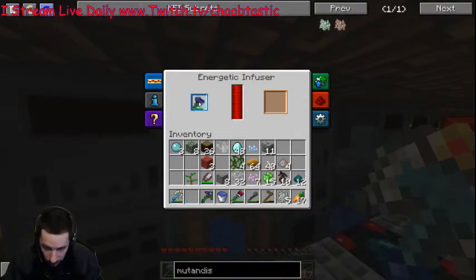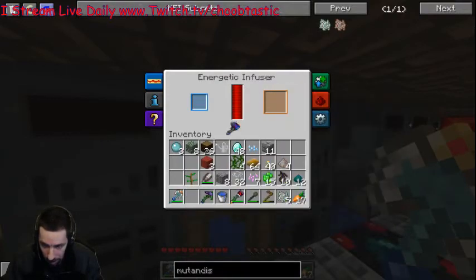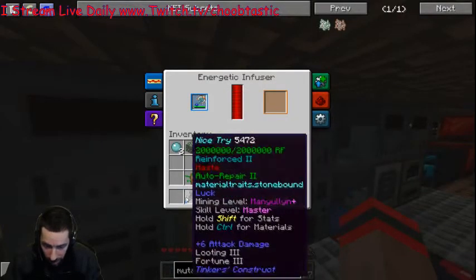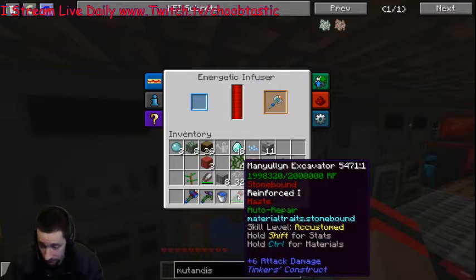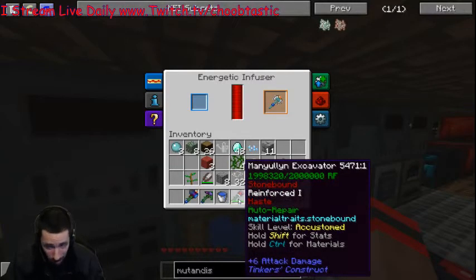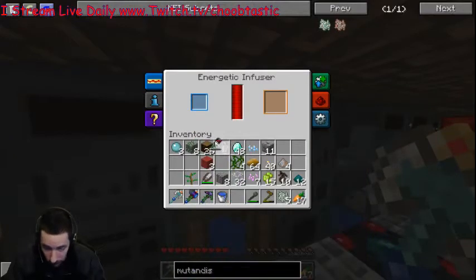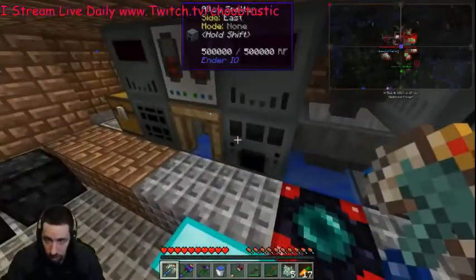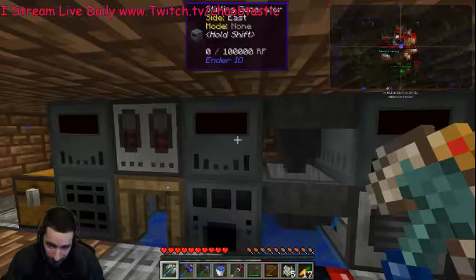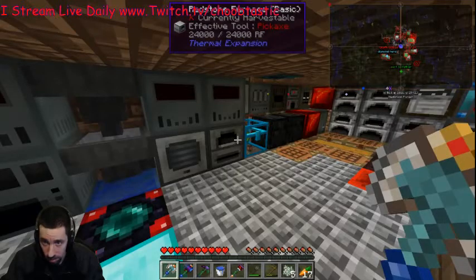Up here I'll show you the machines. This is like a charger for charging my power tools — my axe has power, my hammer has power, my excavator has power. I'm not sure whose excavator this is, to be honest — it ended up in my bag. I think somebody gave it to me, might have been Whiz. Thanks buddy, appreciate it. We also have the infuser, sag mill, alloy smelter, and these sterling generators — they're not really working anymore because I have the power hooked up differently — pulverizer, redstone furnace.